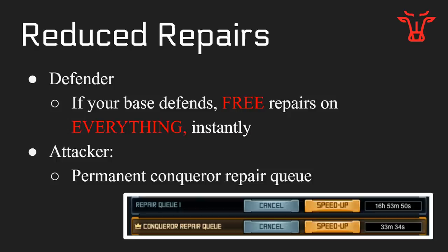We also have reduced repairs, which are great. If you are a defender and your base defends — meaning they don't kill all of those key buildings — you have free repairs on everything instantly. Your base only repairs up to the point it was before you got hit, so if you get flattened and they kill all those key buildings and you pop your bubble, your base isn't going to heal to 100%; it will only heal to where you were damaged before the actual hit. This includes guard holes — they don't take damage anymore if your base successfully defends.